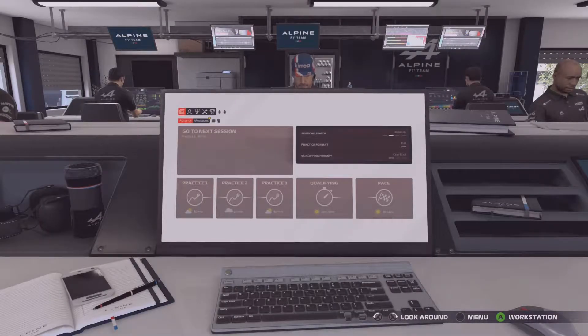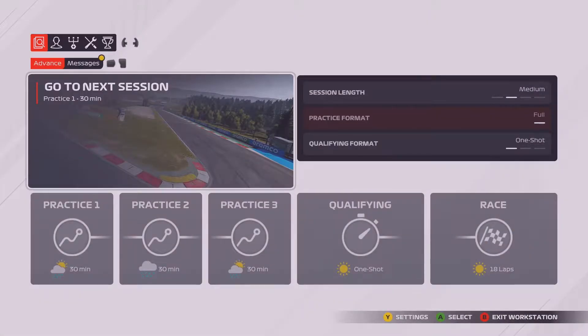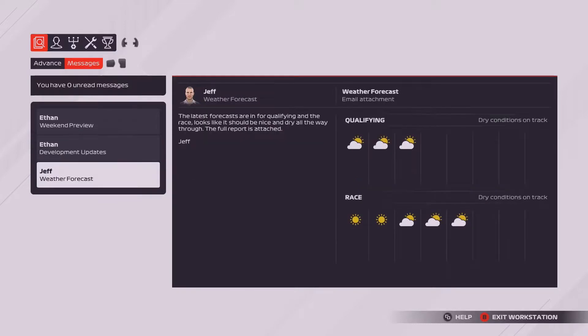Here we are then in the workstation as usual, getting ready for the start of practice one — I'm going to do it in quick practice as always. I do like Austria as a track. First we're going to check out the emails: first an email from Ethan for the weekend preview as always. We're currently in 14th in the Drivers' Championship with Alpine 6th in the Constructors.